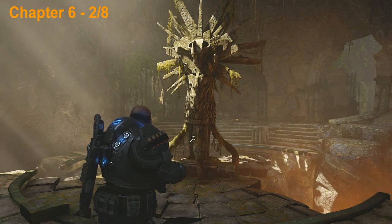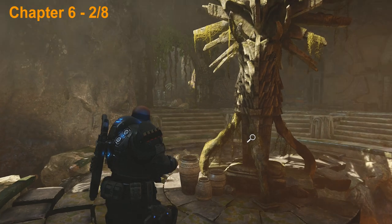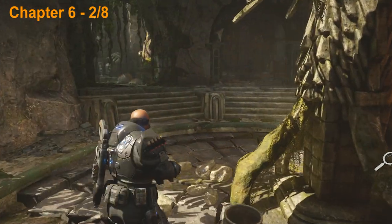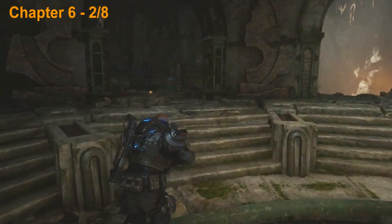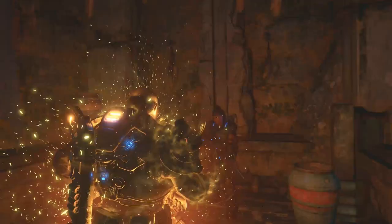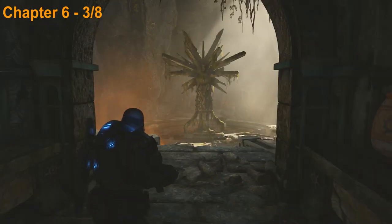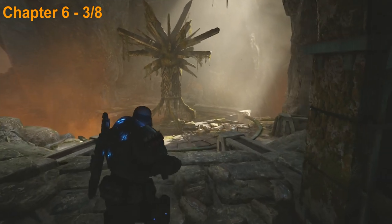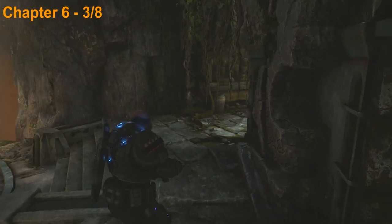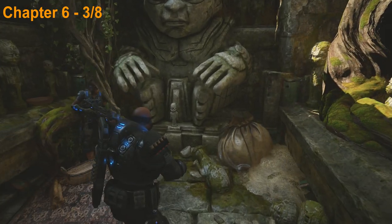Once you get to this room with the statue in the center there's actually going to be two collectibles here — you can see them both on screen. I'm going to go for the one on the right and pick up this weapon upgrade here, and once you do that you can head right around to the room next door and get the other collectible. Turn around, take a right, head into the other room and the other collectible is going to be right here so go ahead and pick that one up.